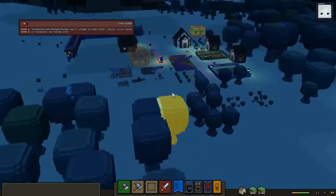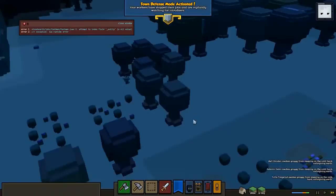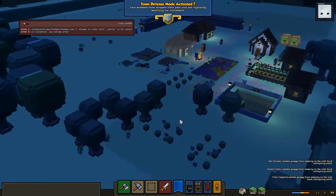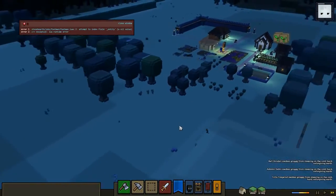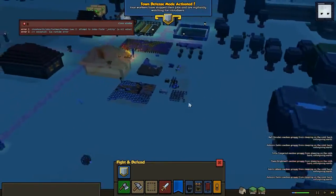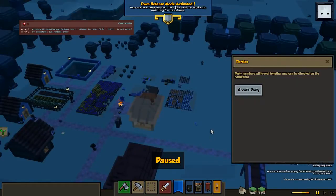It looks like we're already getting attacked, which is pretty fantastic. I feel like they've improved the Goblin attack rate — I'm not too sure if it improves over time. It's pretty brutal at the moment. We've got a few extra Goblins coming over here as well. We need to get into a defensive posture, but I think it's a good idea to quickly show off the party system while we're at it.